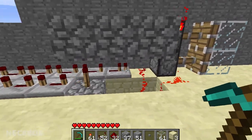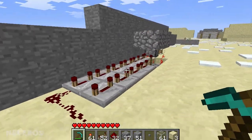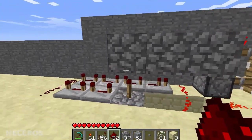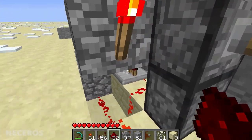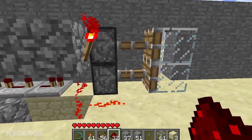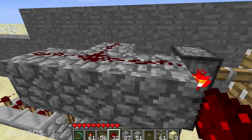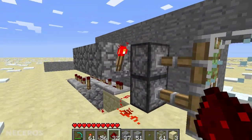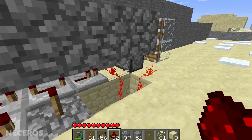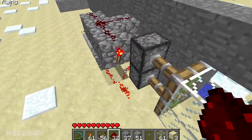I've made it two wide by however long the delay needs to be - however long you want the delay to be. You can shorten it simply by cutting it down like that and the delay will be shorter. Unfortunately you are going to have to go down one level. It's technically four high - one, two, three, four - because you need redstone up here, and that's just the cost of using pistons.